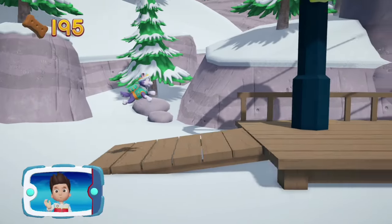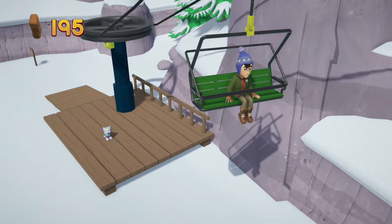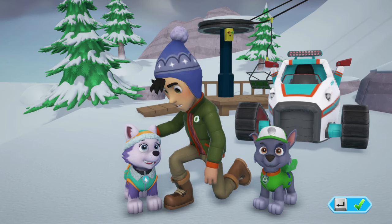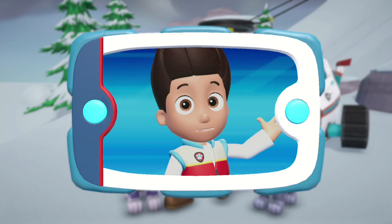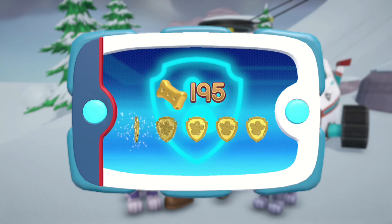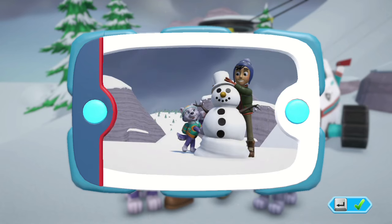Wow! You helped Everest reach the bottom of the mountain! Great job! Amazing! We fixed the ski lift and now Jake is happily back on solid ground! Great work, Paw Patrol! You got all of the golden paw prints and unlocked the picture for this rescue mission! You can see the pictures again by highlighting the rescue mission and pressing the Y button!